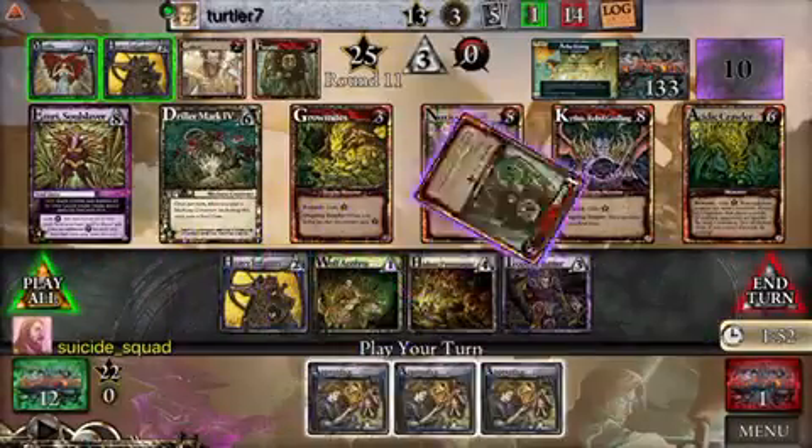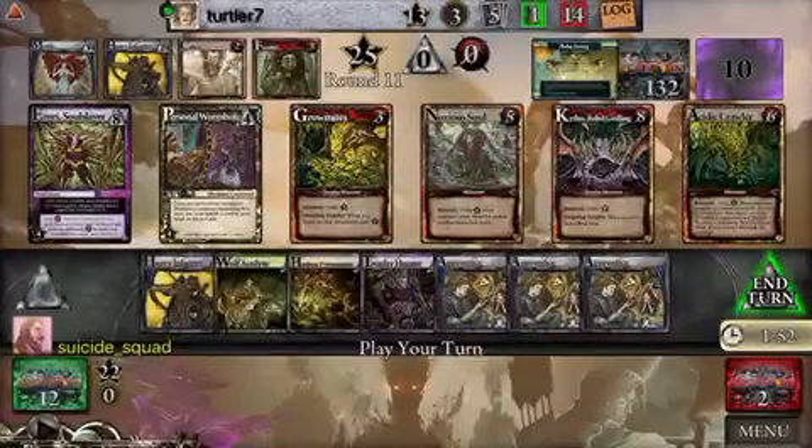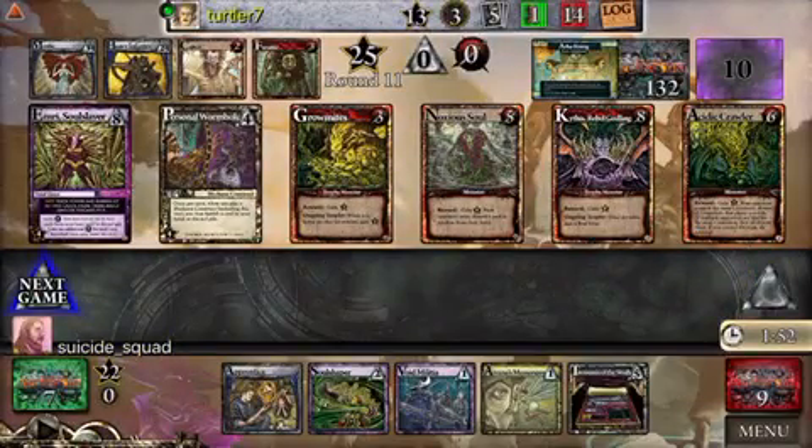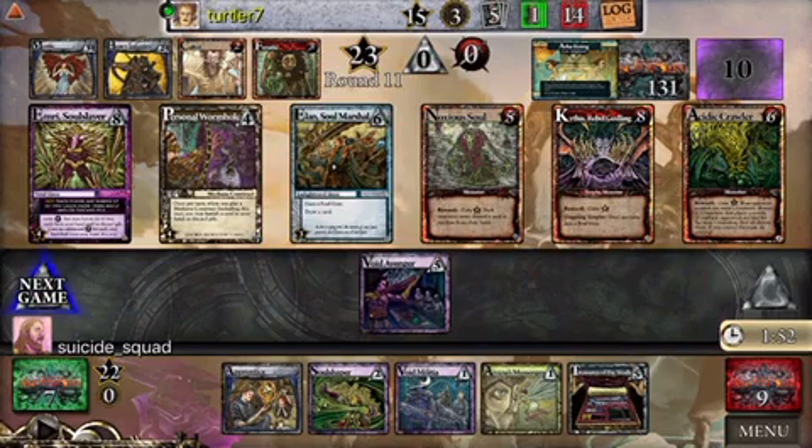Now I get to utilize the Trophy Hunter to draw another card and gain another honor, and so now I'm going to get the Driller Mark. A lot of that is kind of keeping it away from him, because his Makanas are really starting to snowball. And the other thing is that my turn just really wasn't going to be very effective if I just bought two Heavy Infantry at this stage of the game.